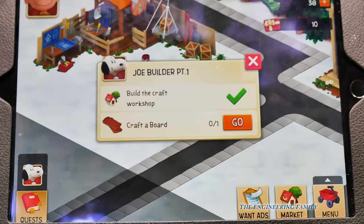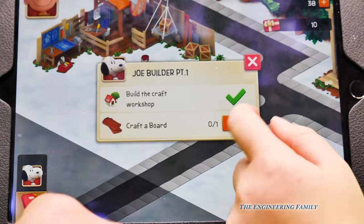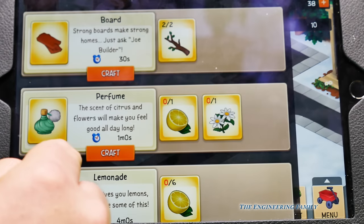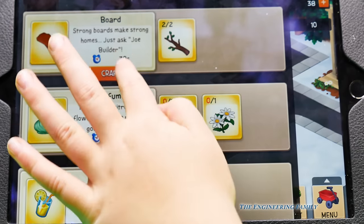That sounds like a good idea. So here is our thing - we've got to craft a board. So hit go. We need two sticks and let's hit craft right there. It's going to take 30 seconds. Craft.